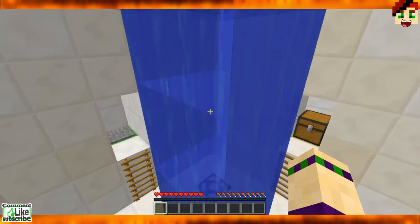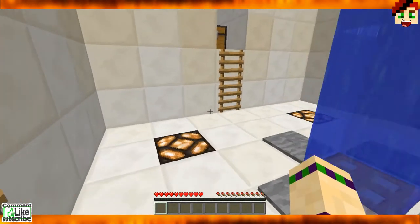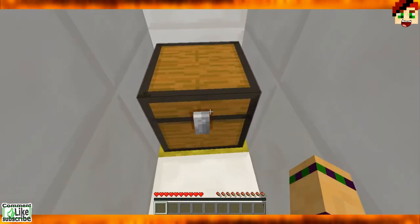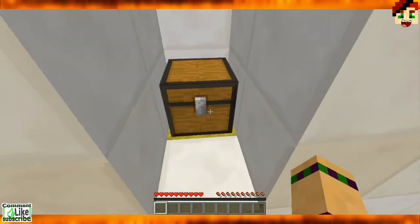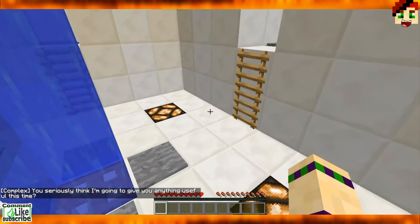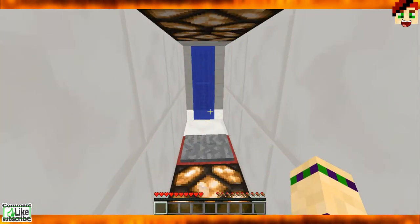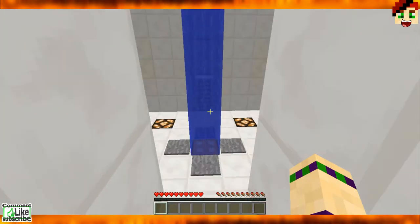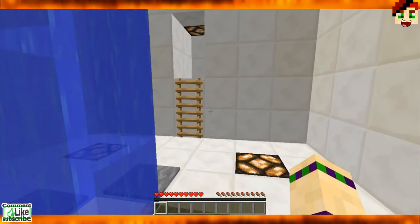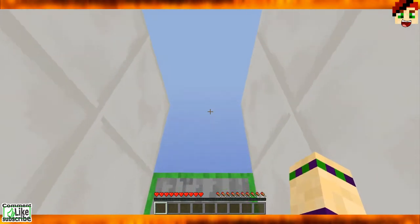Can I go up? Did that just open up? That just opened the trap door. That looks like a trap chest to me. You seriously think I'm gonna give you anything useful this time? Maybe there was a possibility. Okay, detour — still nothing down there. Clearly not gonna trust a detour, and that was probably for the best.